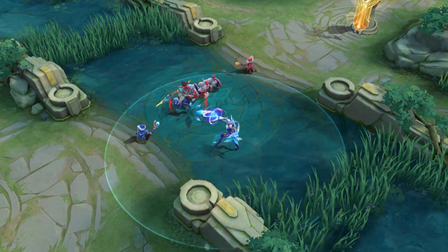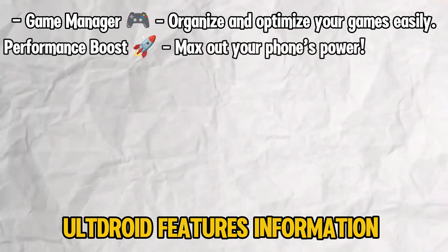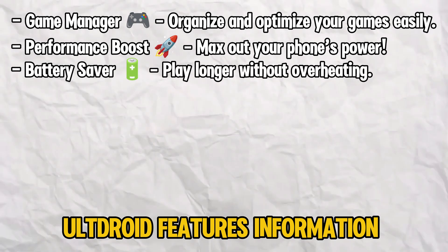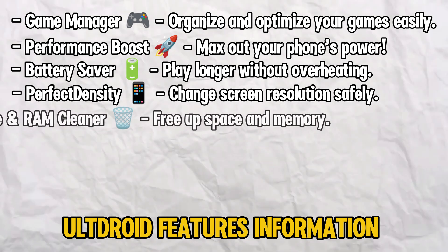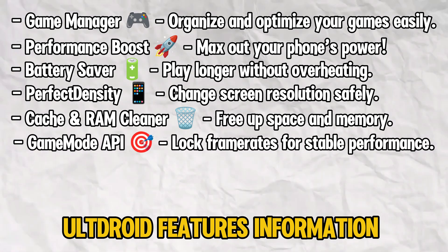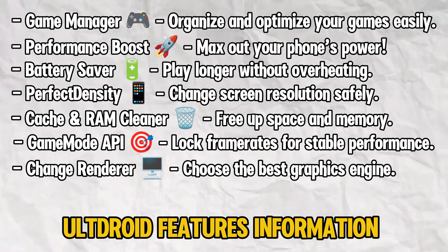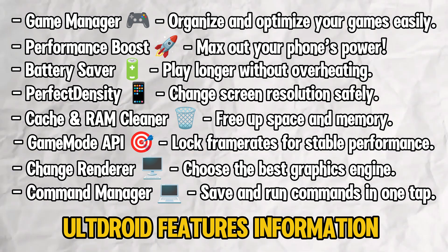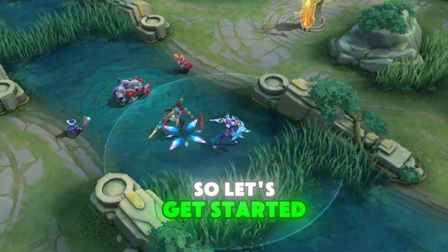What does UltDroid offer? Game Manager — organize and optimize your games easily. Performance Boost — max out your phone's power. Battery Saver — play longer without overheating. Perfect Density — change screen resolution safely. Cache and RAM Cleaner — free up space and memory. Game Mode API — lock frame rates for stable performance. Change Renderer — choose the best graphics engine. Command Manager — save and run commands in one tap. That's a lot of powerful features packed into one app, so let's get started with installation.